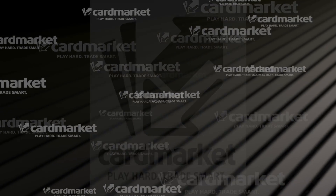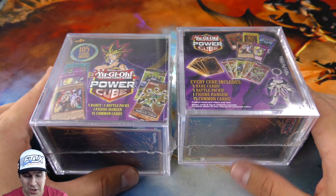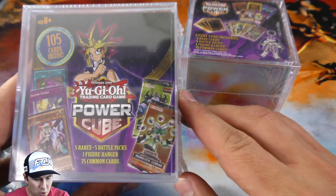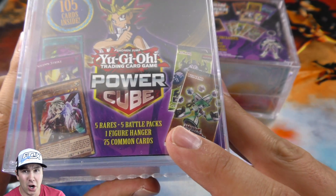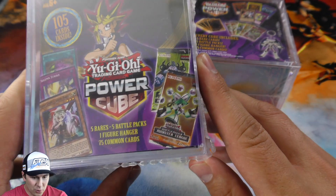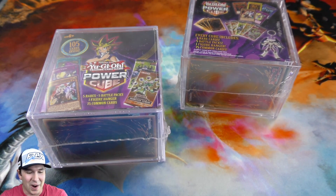This video is powered by cardmarket.com. Hey YouTube, and welcome to hopefully another epic power cube opening. This time we're going to be opening up this Yu-Gi-Oh Power Cube — five rares, five battle packs, one figure hanger, and 75 common cards. This thing is literally meant and designed to draft with, so hopefully we'll end up getting some amazing cards. Drop a comment below, give this video a thumbs up, subscribe and bell for more, and on that — let's get cracking.